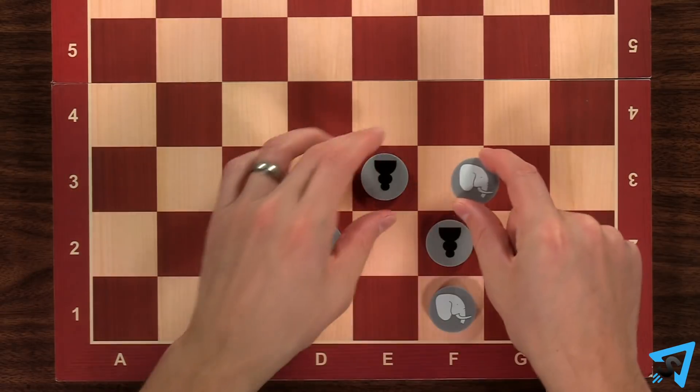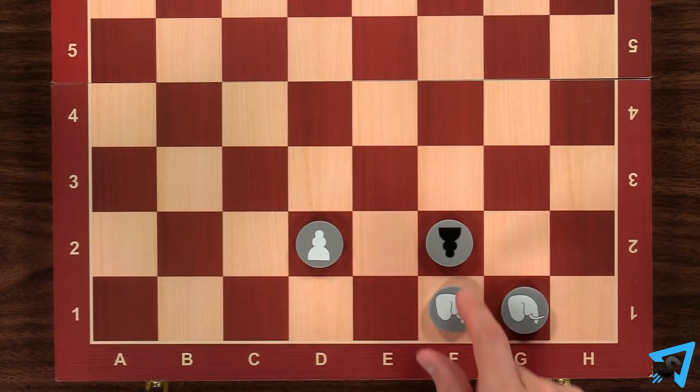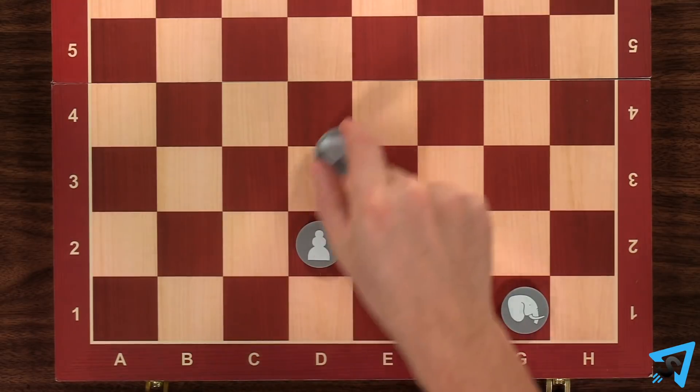The elephant moves two spaces diagonally, capturing any piece it lands on, and jumping over the space in between.